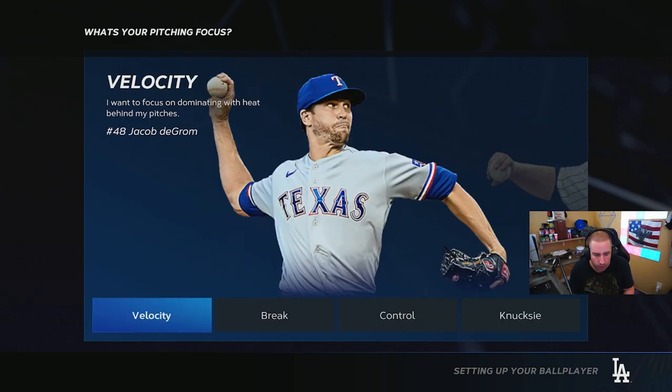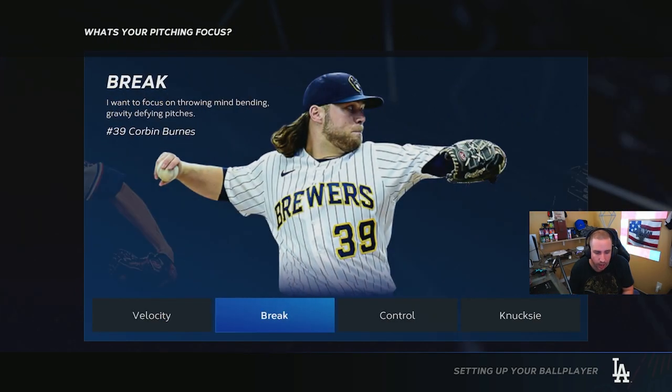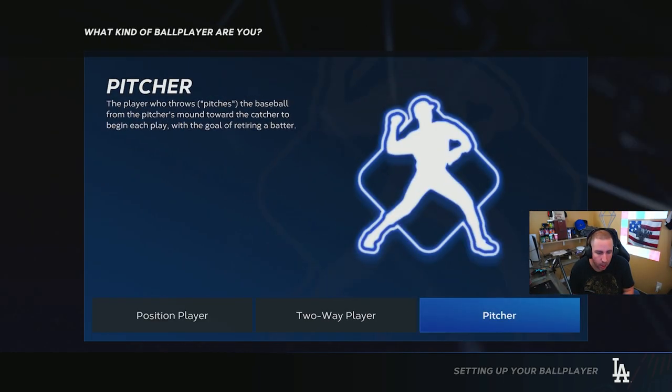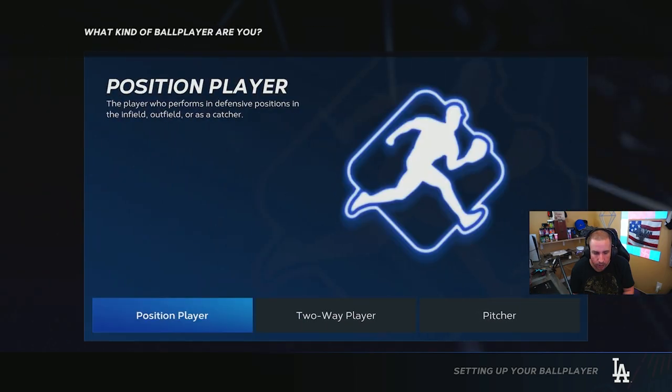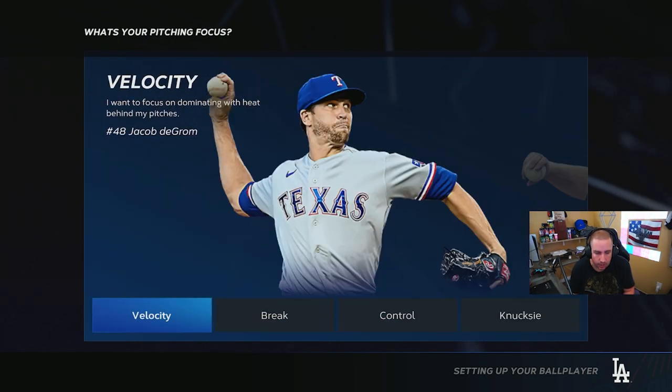Again, I don't know if there's more extra archetypes — I have only done one two-way player, so that will be a future video. With pitching, it's pitcher — I think there's only one thing that you can do as a pitcher, I'm not sure. I don't know if there's different archetypes for each one of these, there could be. But for now: position player — power, contact, fielding; two-way player — velocity, power, contact, fielding. That's what I'll work with.